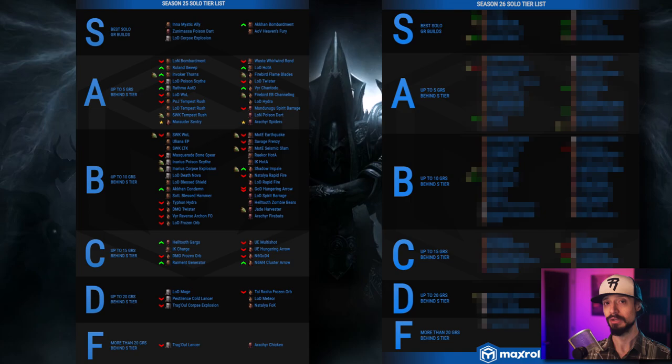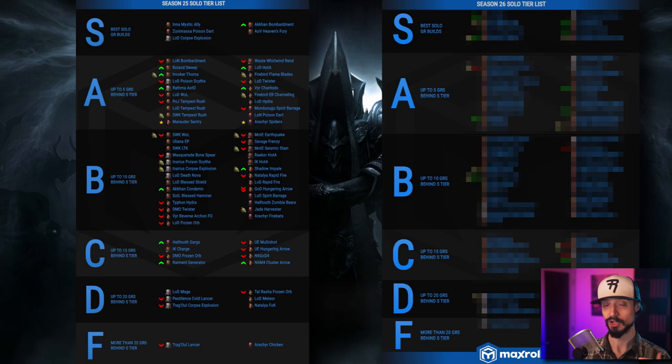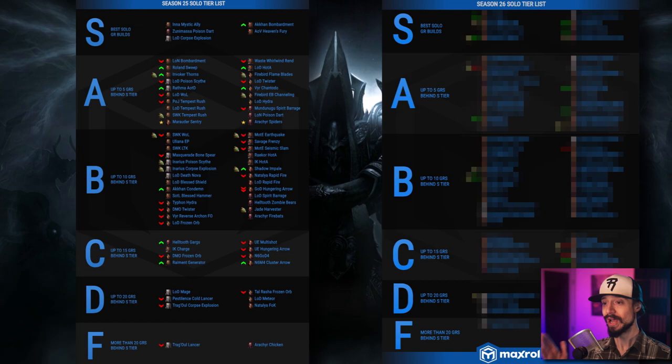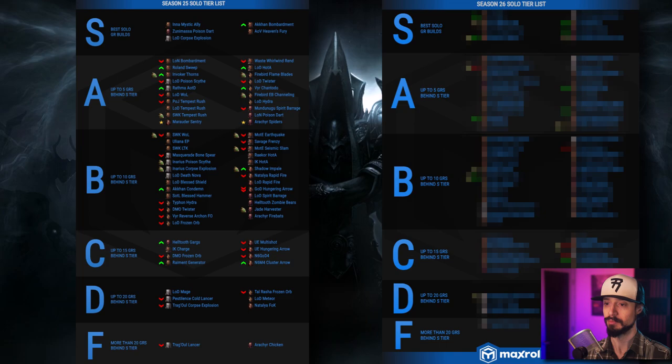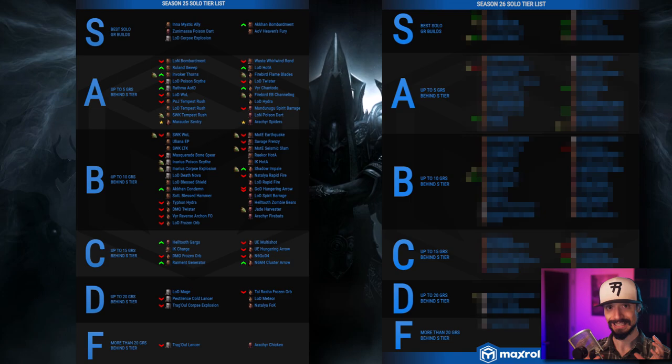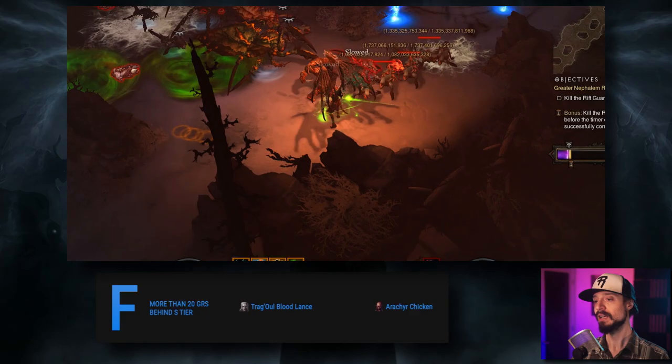Builds that benefited above average from Soul Shards are probably going to be dropping a tier. Builds that benefited below average from Soul Shards are going to rise, and average ones are going to stay where they were. A red arrow means a build has dropped a tier, a green arrow means a build rose a tier, a star indicates a build that is new to Season 26, and the little sack indicates that the build uses a set that is part of the Season's Haedrig's gift — something you can acquire through your Season journey early on. Let's dive into the Season 26 tier list, starting with the F tier.